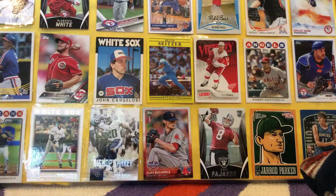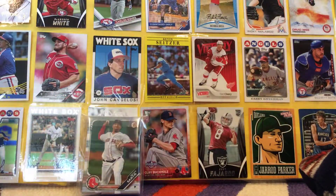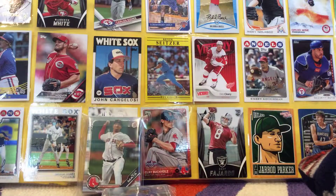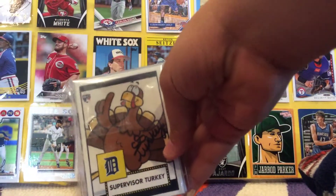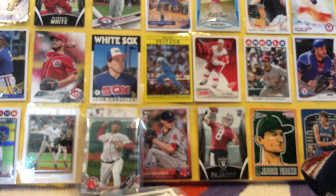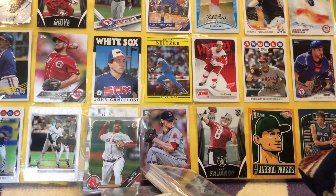I'm going to rip into this. So we have our first team pack, another team pack, another team pack. Oh, cool! Signed by Supervisor Turkey — a rookie card. There we go. Wow, more. Lots of packs in here.